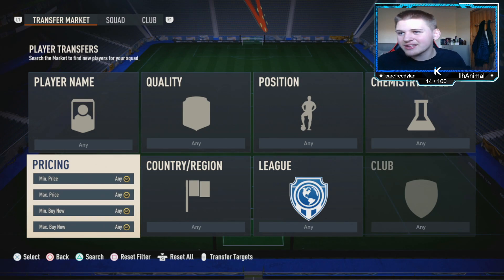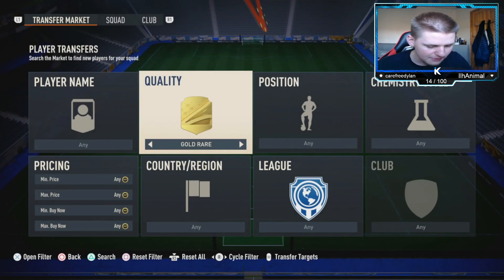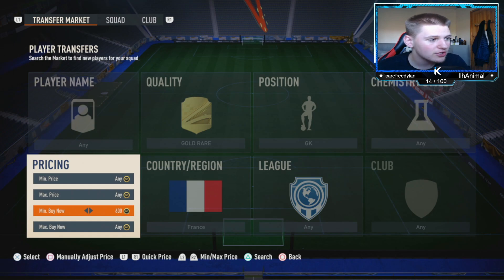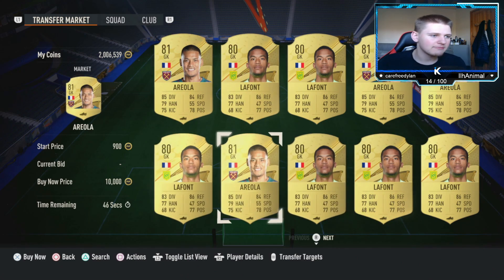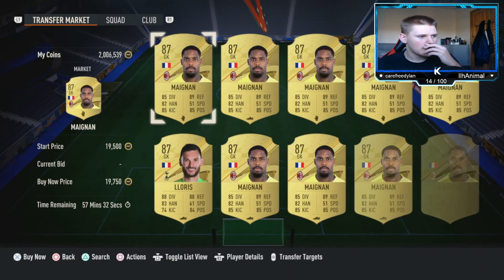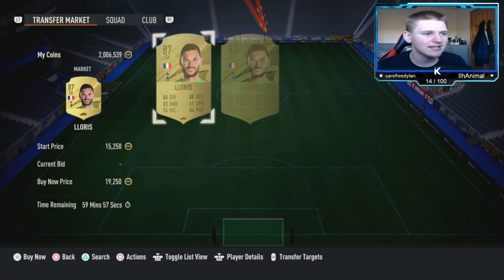That wraps up the first method. Now for the high budget method: gold rare, position goalkeeper, chem style any, nation France, league any. Set the min Buy Now to 10,250 — this removes the non-walkouts which have a max Buy Now of 10k, so anything below disappears, which is what we want. Keep going up until we find the Buy Now price, which is around 19k.